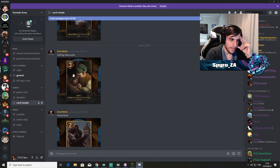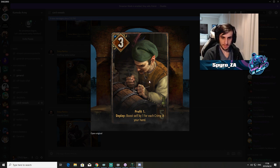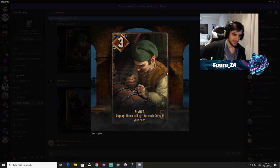Halfling Safecracker: Profit one — so initially four points for five provisions. Boost self by one for each crime in your hand. This is kind of like another Venendar Elite or Doppler — gives you a bit of tempo. You'd obviously want this in a deck running crime cards — another crime synergy card. It has a deploy ability so you can't use it with Novigradian Justice. It plays for four initially, but with two crimes in hand it's already worth six for five — that's not bad.